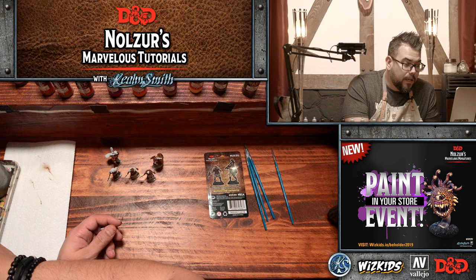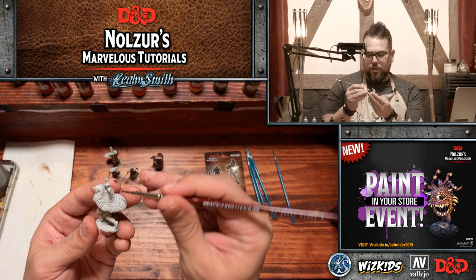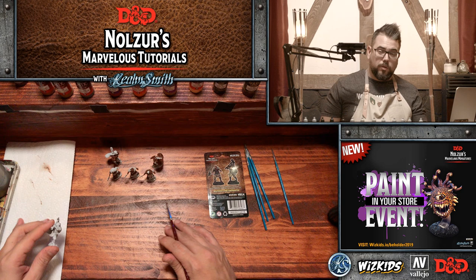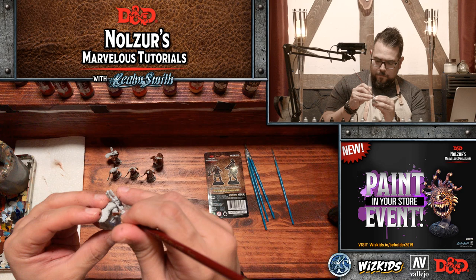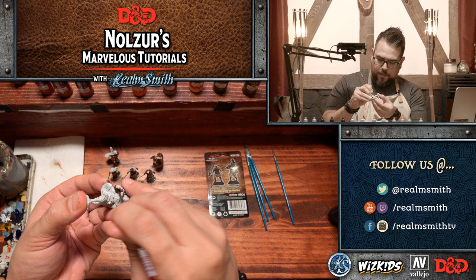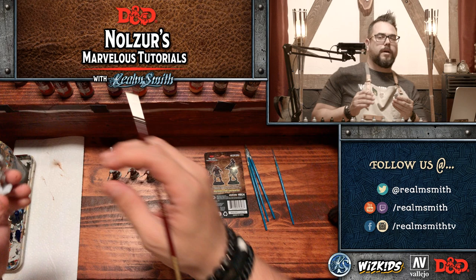Is it possible to paint animal print? Yes, absolutely. If you watch our wyvern tutorial, I painted stripes on the back of the wyvern and that worked really well. You can do tiger stripes — I've done prints on a bunch of different minis, especially dragons. A good point about dragons is that some of the metallic colors are very similar, so you want to differentiate them by adding markings typical for that type of creature — for example, a brass dragon could look like a gold or bronze dragon.